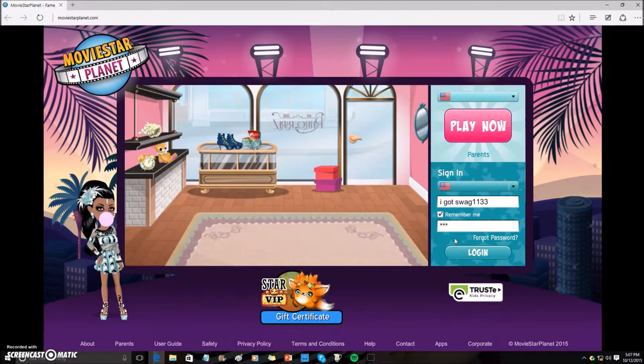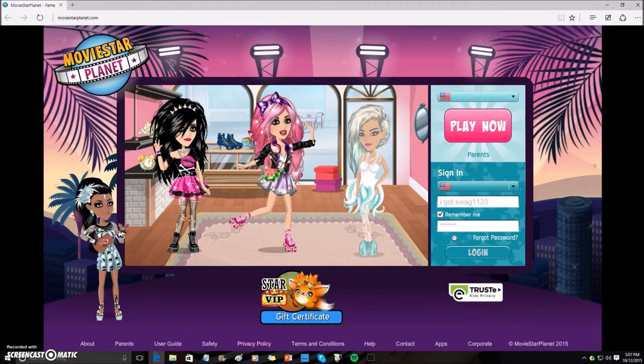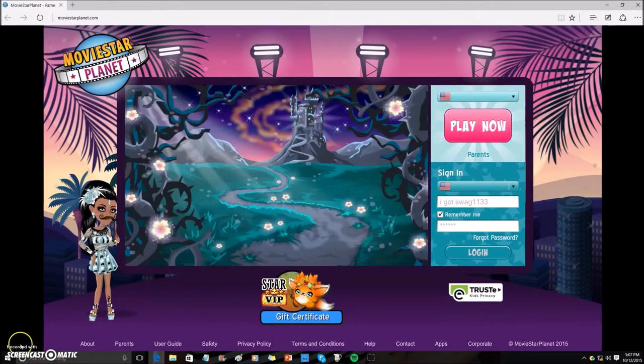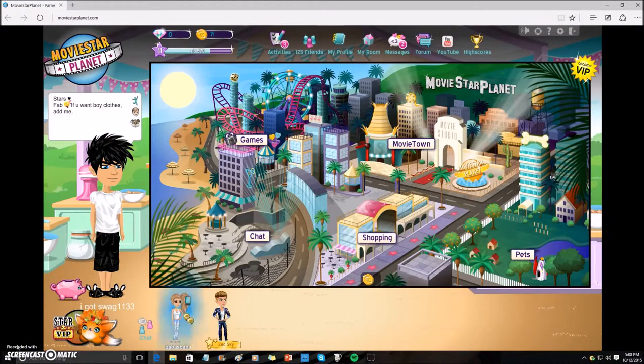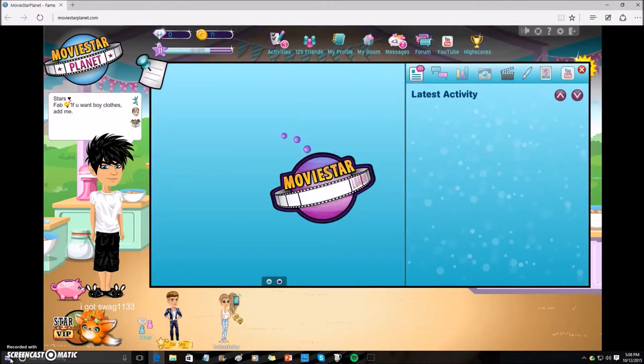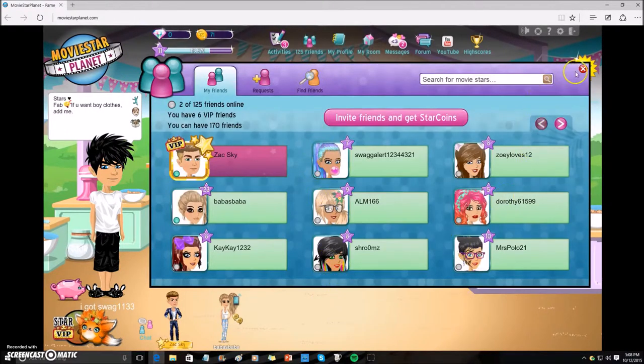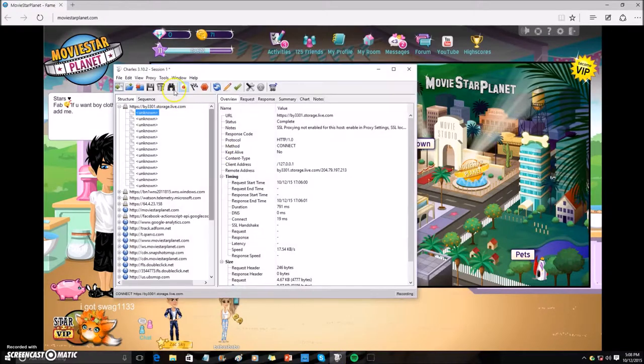Now I'm just logging into MSP. We are going to load forever. Once you are back online, wait for whatever is loading. Now I'm just going to go to friends. Oh wait, hold on — turn on breakpoints.